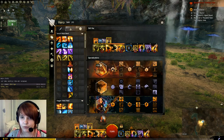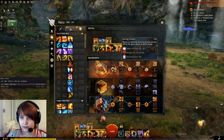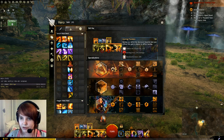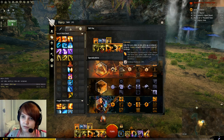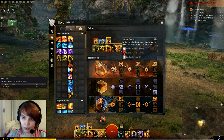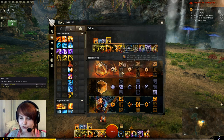We have a fortune in both slots. For the traits we go Fire, Arcane, and Weaver. In Fire we take Burning Precision because it gives us extra burn duration, burns on crit, so just more damage in general. We also have 'gain aura when you pick conjured weapons' but we're not using damage conjures — burning is a very high base damage condition.